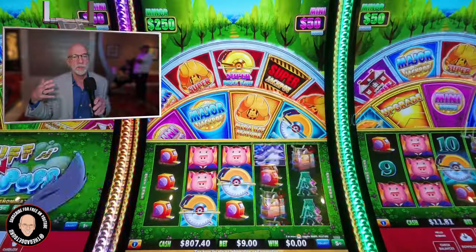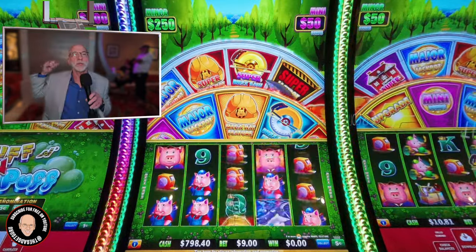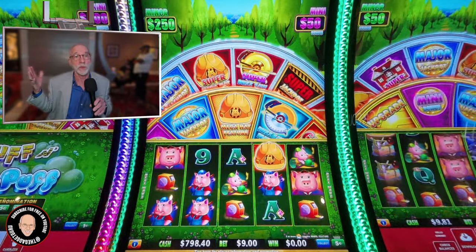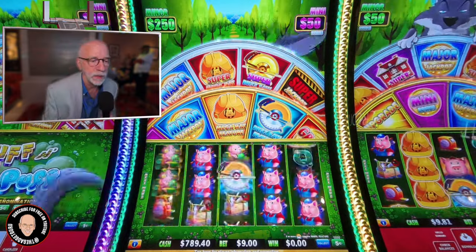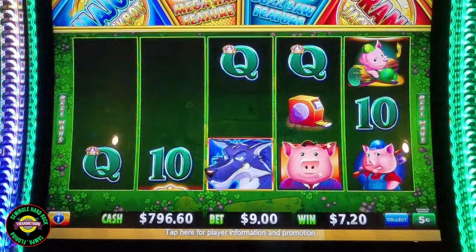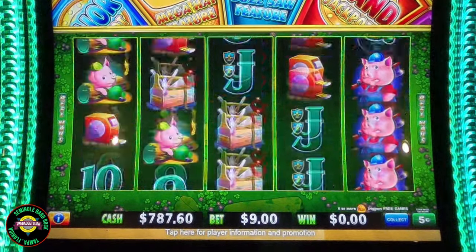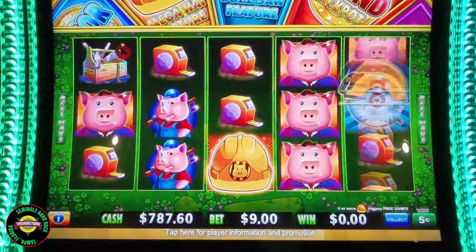For example, I use AI. So in case somebody goes behind me, I can blur out the background to preserve their identity. We're at five cent denomination, nine dollars a spin. Oh, the guy next to me just got another bonus — that's three. Maybe it's contagious and it'll come all the way over here.